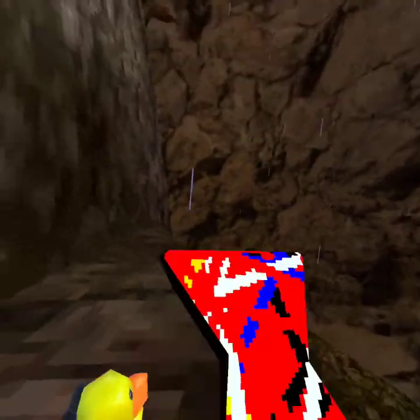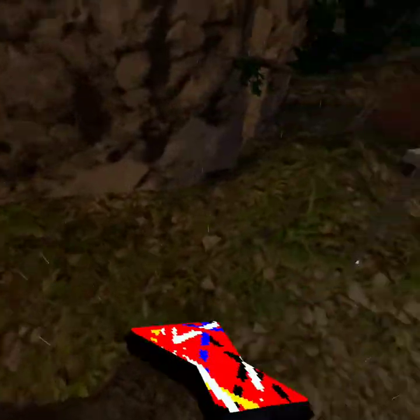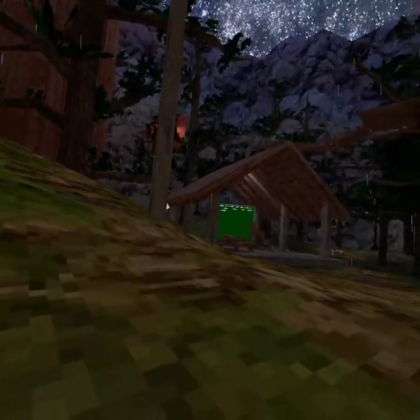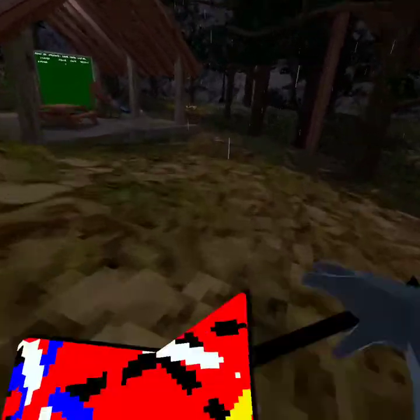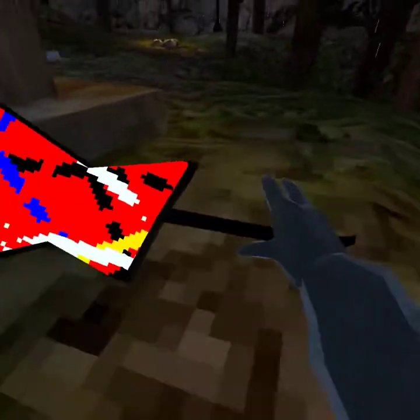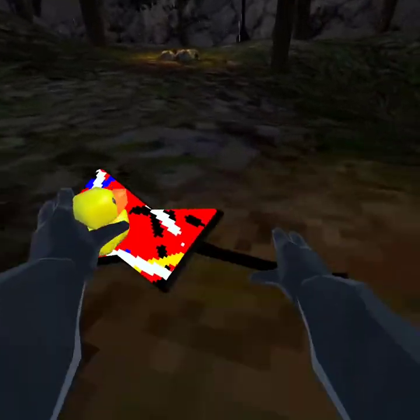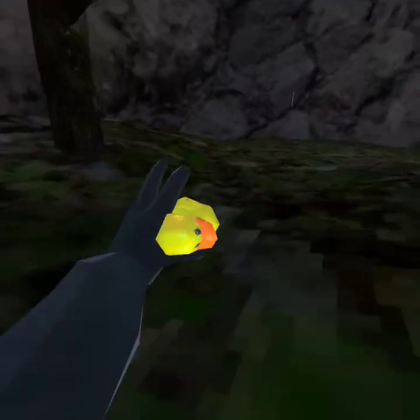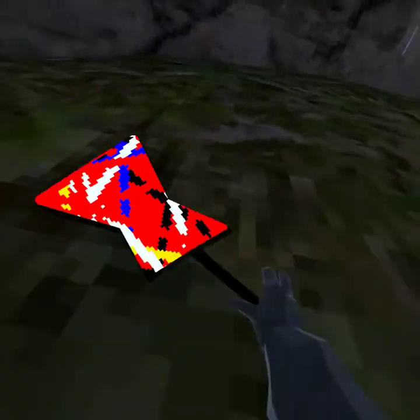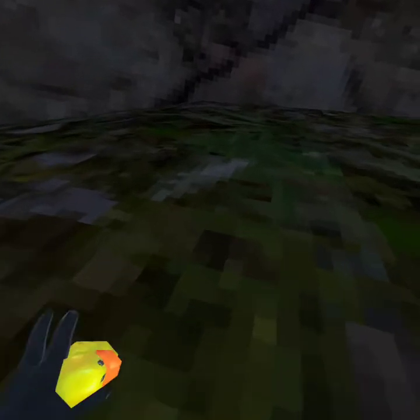I'm going to show y'all how to run fast. What you want to do is have your hands like this, and you swing — the other hand catches. You want to make sure — it's like you're walking but your hands are the walking.